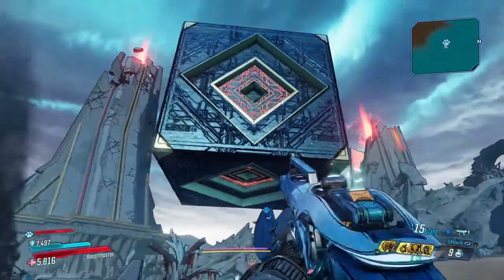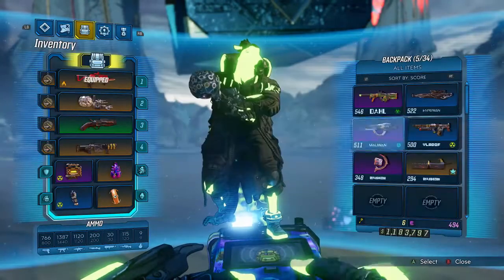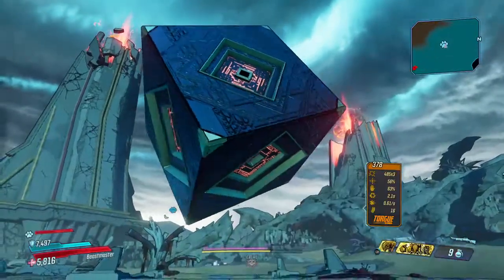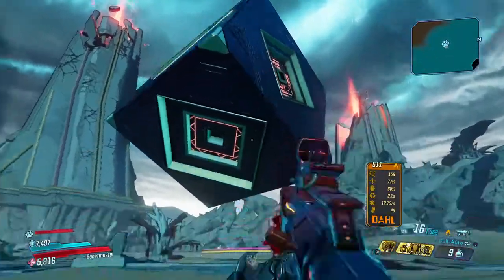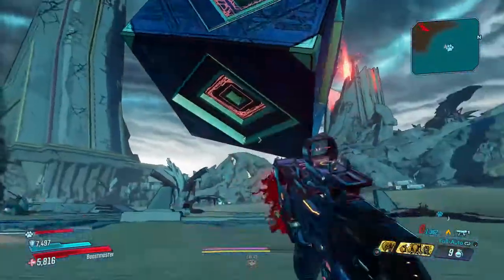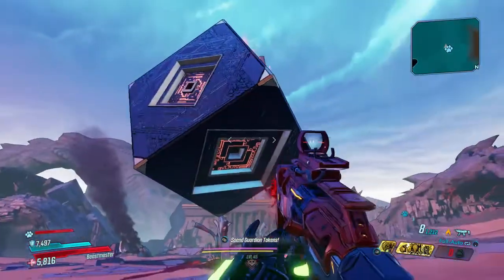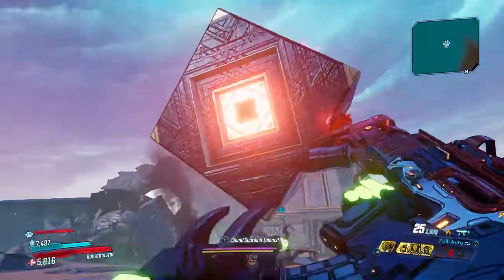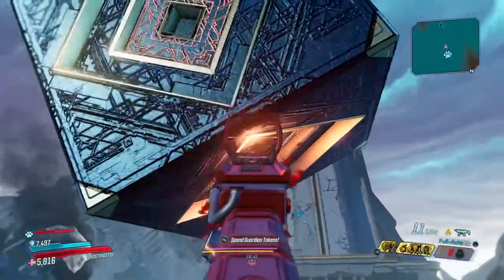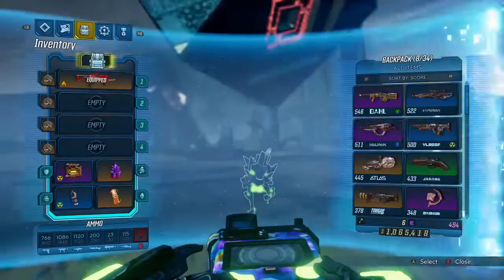That one just lit up, as you saw. So we're going to switch to the next weapon, which is fire. Just start shooting. See, that one's already lit — you can tell it's super bright. It doesn't matter which weapon you use, it just has to be that type of weapon. I feel like it's the bottom one. And as you saw, I just got the flame one.